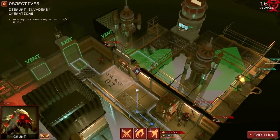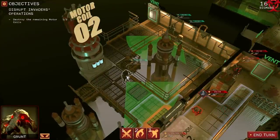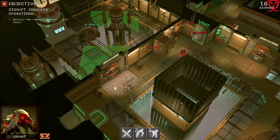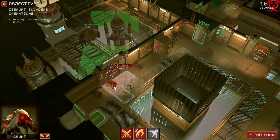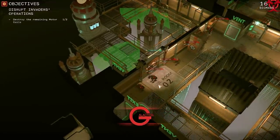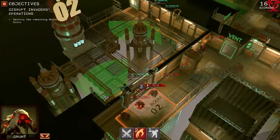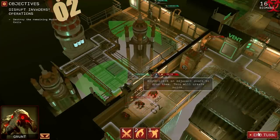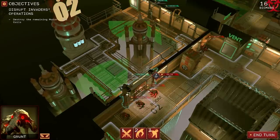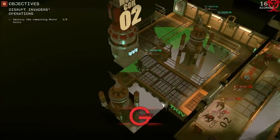Load as many aliens into the vent as possible. Snipe that guy. Snipe that guy with the second move. It's going to be a very interesting turn. I don't really need to move anybody else around. I wonder if this will work. What I want to do is set up an auto-attack, so when the door goes down, this alien automatically gets on that guy right there — but I don't think it's going to work. It seems very unlikely.